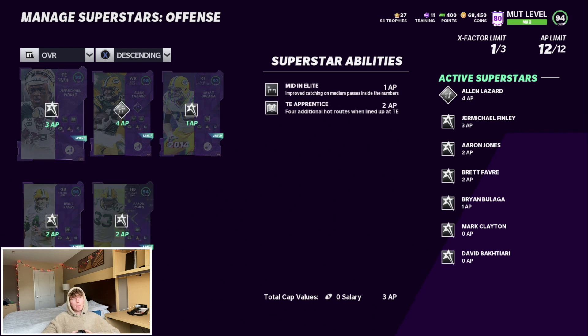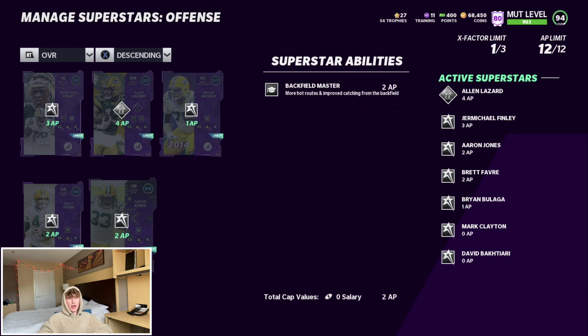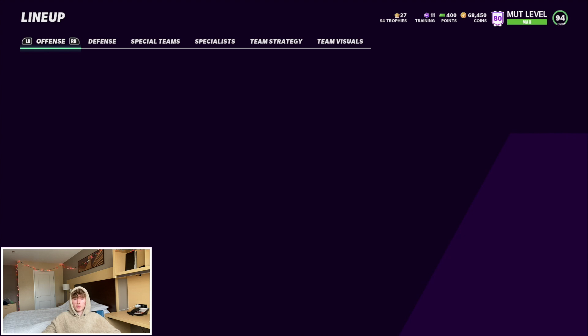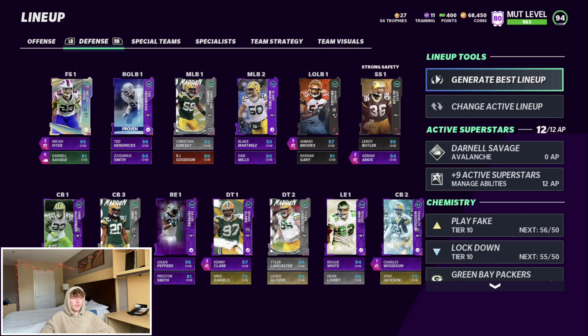For abilities: Michael Finley has Mid-End Elite and Tight End Apprentice. Alan Lazard has Double Me Deep Out Elite and Route Technician. Brian Bulaga has Edge Protector. On Aaron Jones we got Backfield Master — just need those extra hot routes for my scheme. And obviously on Favre we got Gunslinger. That's it for the offense.